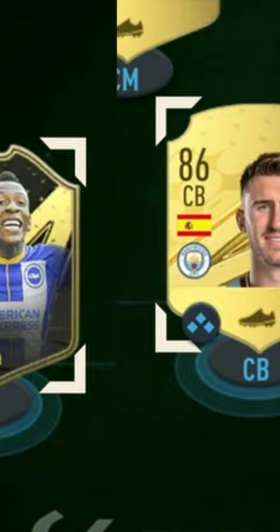In goal, I've got Ederson. At left back, I've got in-form Esther Penan. At the centre-back positions, I've got Laporte and Ruben Diaz. At right back, I've got Wan-Bissaka.